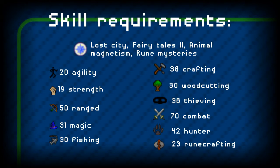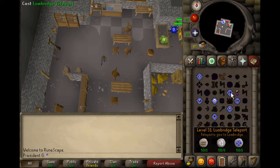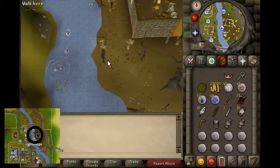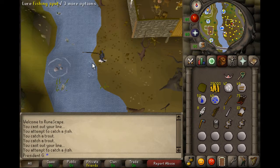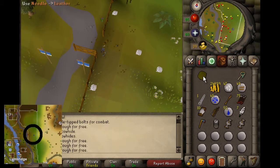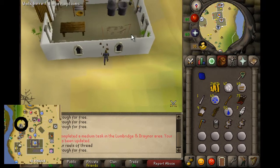Hey, what's up everyone. This is a Lumbridge medium tasks guide. If you want to look at the requirements, please pause the video. First task: cast a Lumbridge teleport. Second task: catch a salmon in Lumbridge river. Then you have to craft a coif in the cow pen. Next task: complete a lap of the Al Kharid agility course.